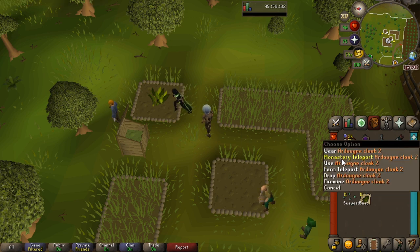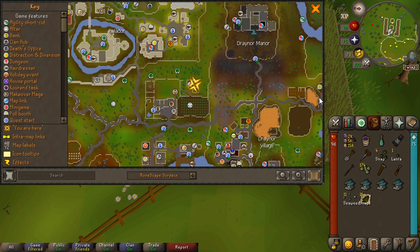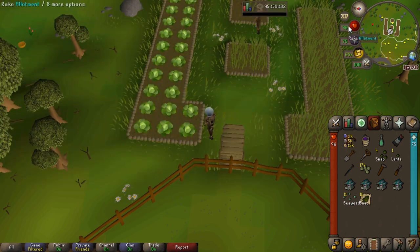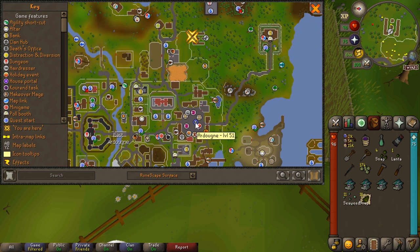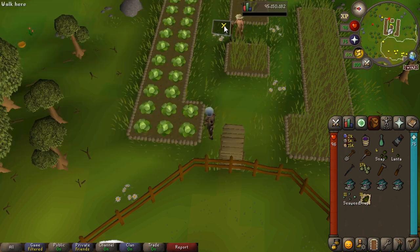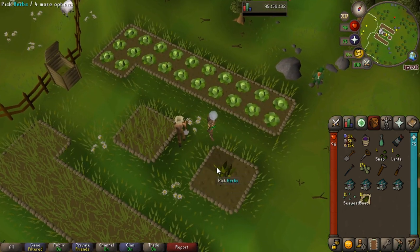Now we're going to use the Ardy Cloak and use the Farm teleport. With this one we do have an optional teleport when it drops us over. You do have the Fairy Ring here — BLR — that you can use, just run west and then north. Or you could use the Ardy Teleport as well — go a little bit east, north and then you're there. It drops you here; again you could do your watermelons for your super compost. Pick your herbs, plant your seed, jobs are good.